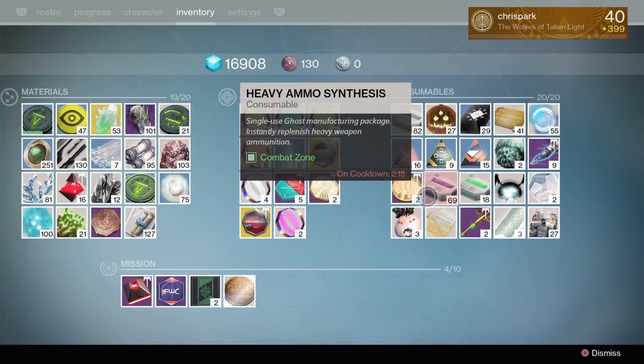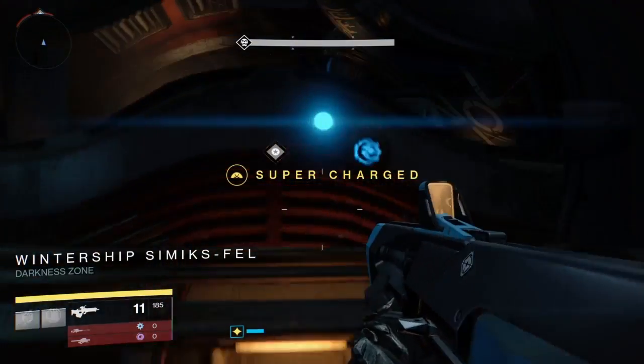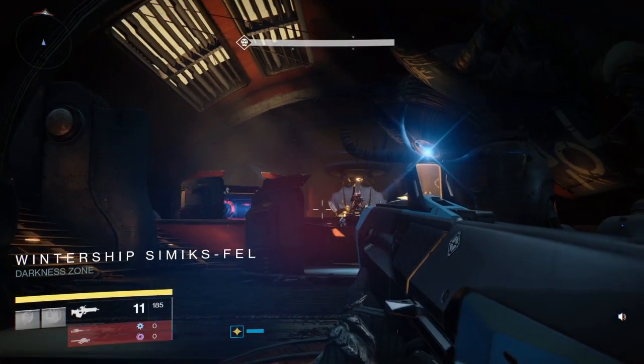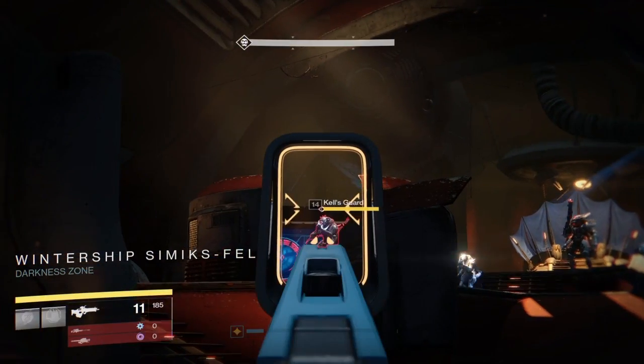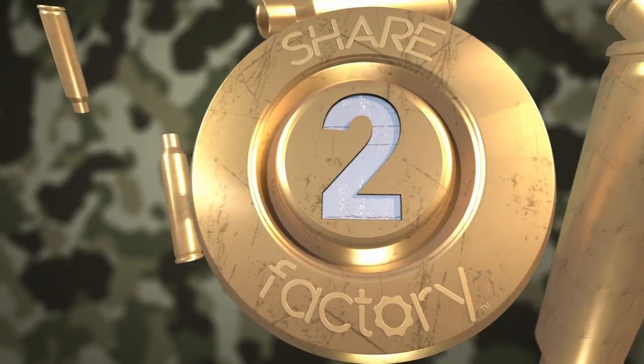Once you kill him, you will respawn in this section and you can keep doing this until you get exotics. You can stop whenever you want, then return to orbit, and sometimes it will let you come back. You can also kill these Kell's guards which will drop other items that you can trade for glimmer.